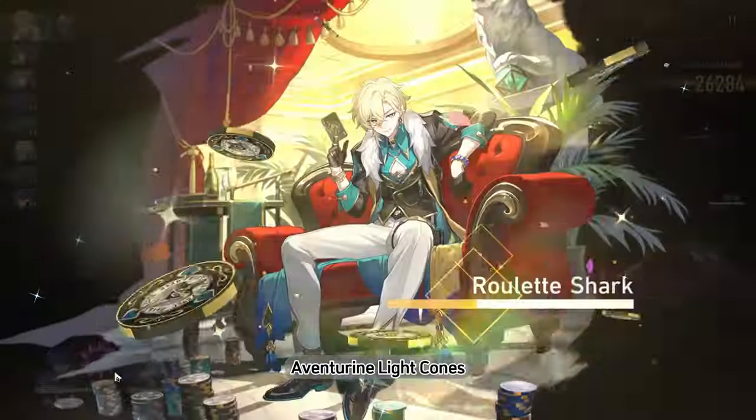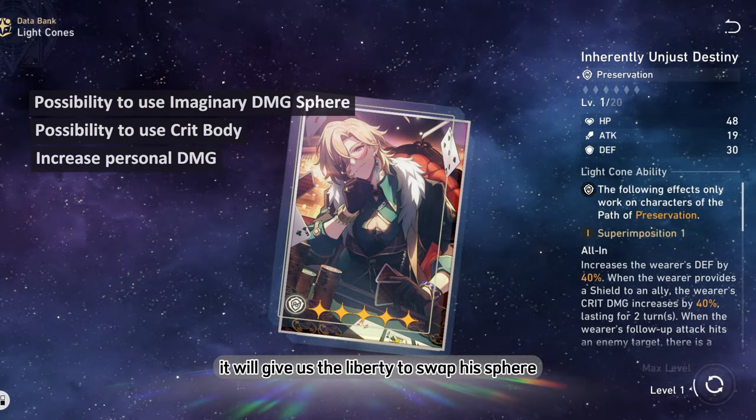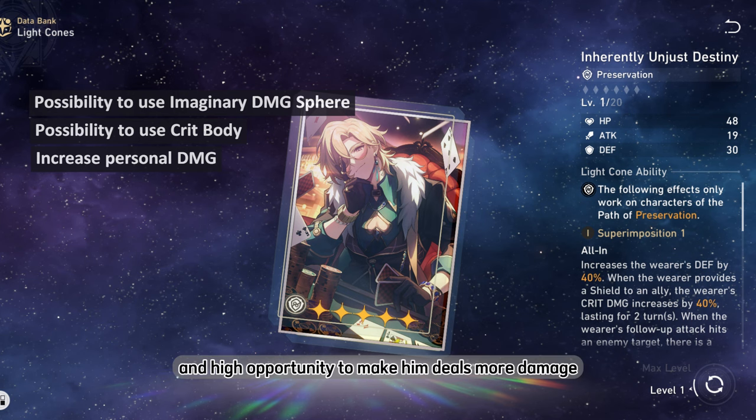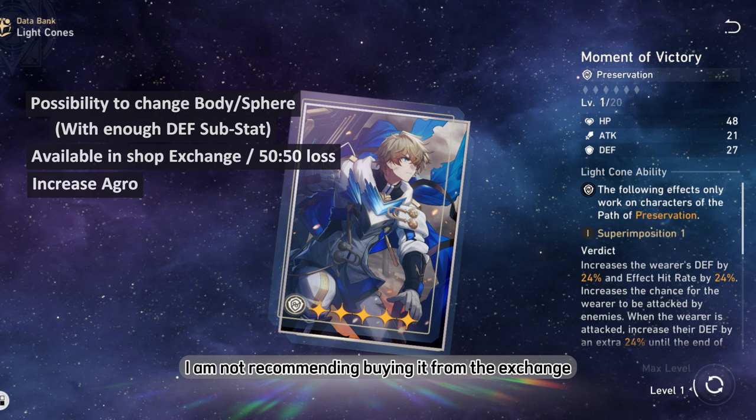For Light Cones, his signature is no doubt the best for him. It gives the liberty to swap his Sphere or Body to an Imaginary Damage main stat, creating high opportunity to deal more damage. Next up is S1 Gepard's Light Cone, which is probably the best non-signature option, offering a defense bonus, higher aggro, and another defense bonus when the enemy hits the wearer. That said, I don't recommend buying it from the Exchange Shop. However, if obtained from losing a 50/50, it will be useful for your Aventurin.